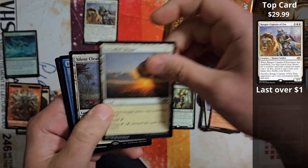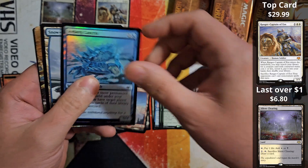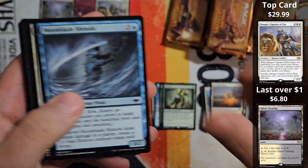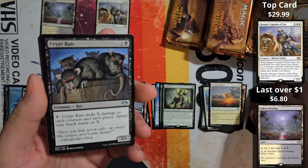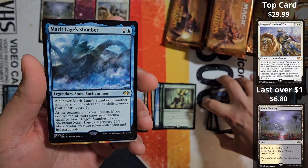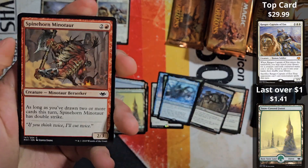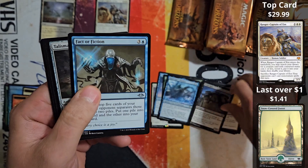Forgotten — okay. Secluded Steppe, nice, and Silent Clearing. More snow-covered islands — we'll mix those in there and sort through the tokens later to find the foil, then sort through the common and uncommon slots. Crypt Rats — I've always loved this card, it's just a nice reprint to have. Love the art on that. It's got one more Flame and Merit Lage. Very nice. Still none of the... well, actually the Ranger Captain is one of our bigger hits, and we do have some land and tons of Talismans.